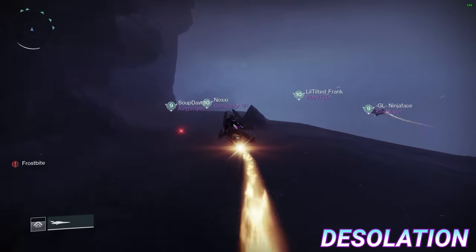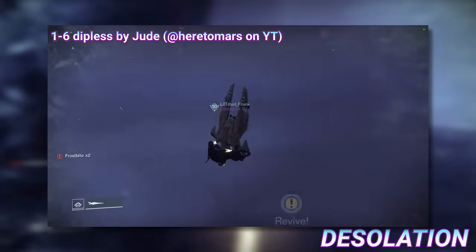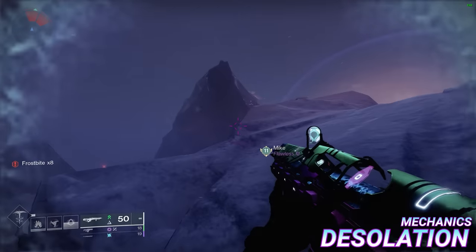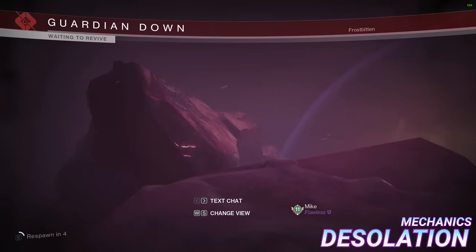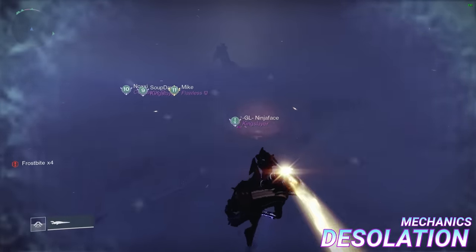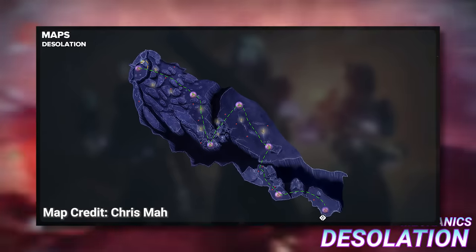Desolation. The home of one of the most famous sparrow techs known as One Seven, the desolation section is a sparrow traversal encounter with only one core mechanic: frostbite. As you traverse the storm, you will slowly accumulate frostbite stacks, and when they hit 10, you will die. To prevent yourself from dying, you must drive between the heat bubbles, which act as checkpoints to cleanse your frostbite stacks. The map of the encounter can be seen on screen with the regular route highlighted in green.